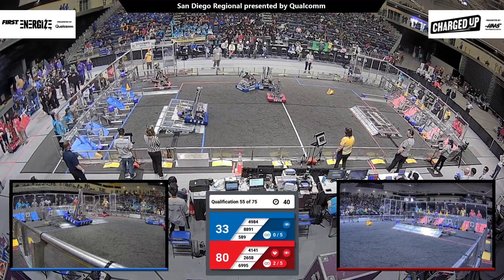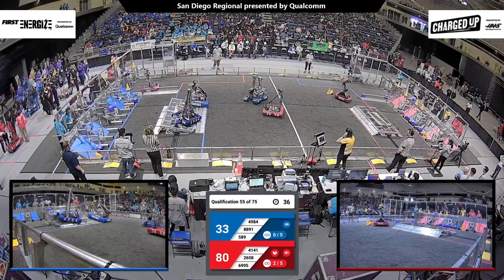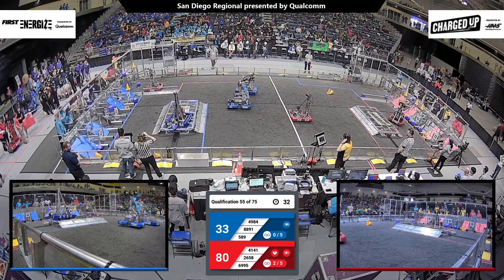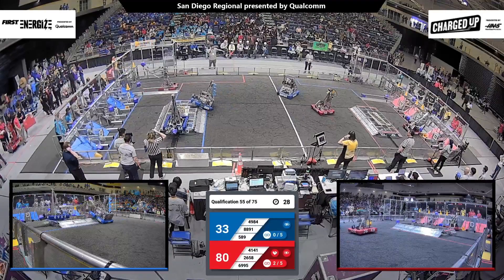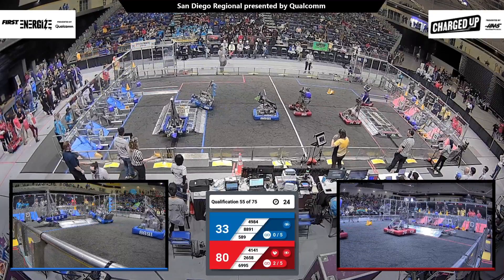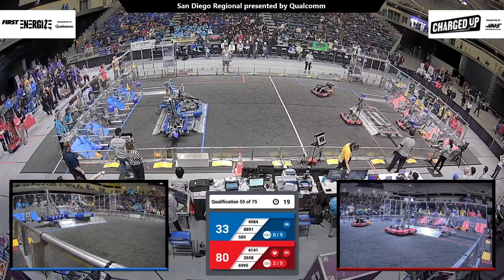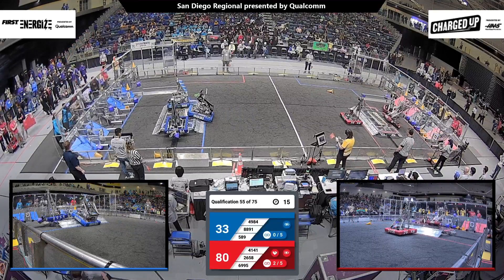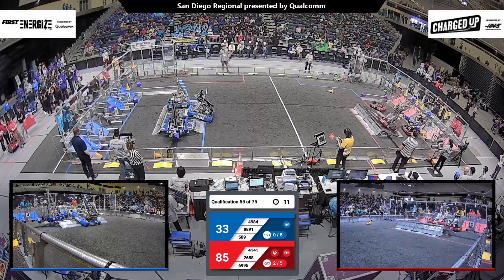49-84 and 88-91 are both going to climb up and try to secure those dock and engage points for the activation bonus. 69-95 now trying to score up high. Looks like they just missed and pushed one of the cubes outside of the hybrid zone area. There's a cone that fell down, still scoring in that area. 88-91 and Blue Alliance trying to do a triple score — looks like they're going to leave it as is.